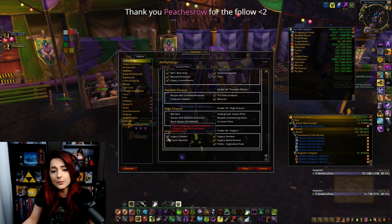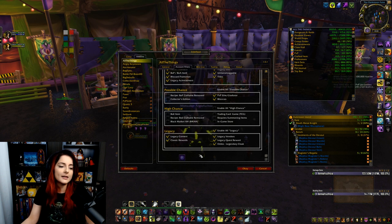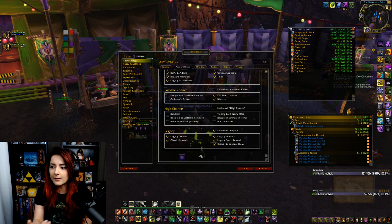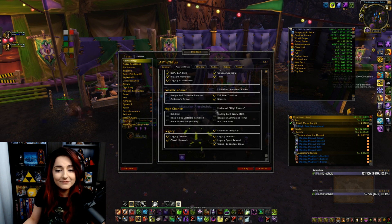I also filter away the legacy items. I think these are from legacy content — quest rewards and classic rewards and things like that. There's no point keeping them because I will constantly see that I'm missing something but won't be able to get it. So it's pointless. Those are my settings.